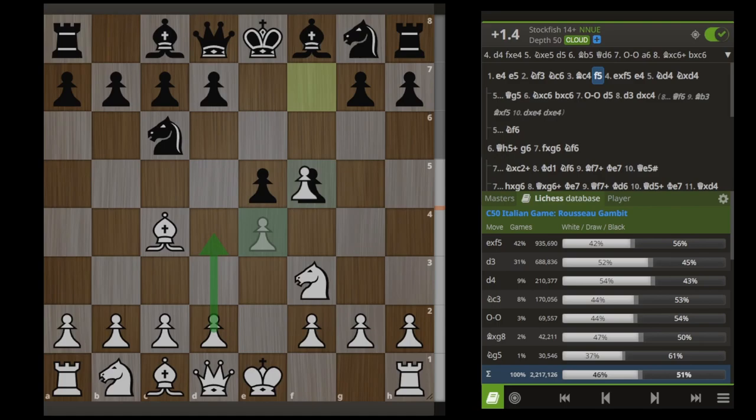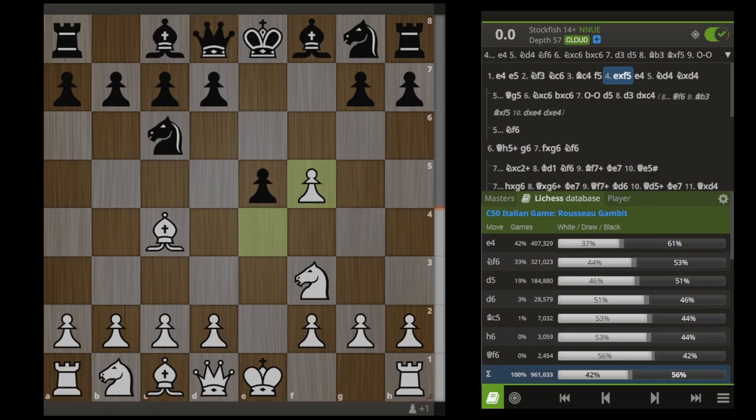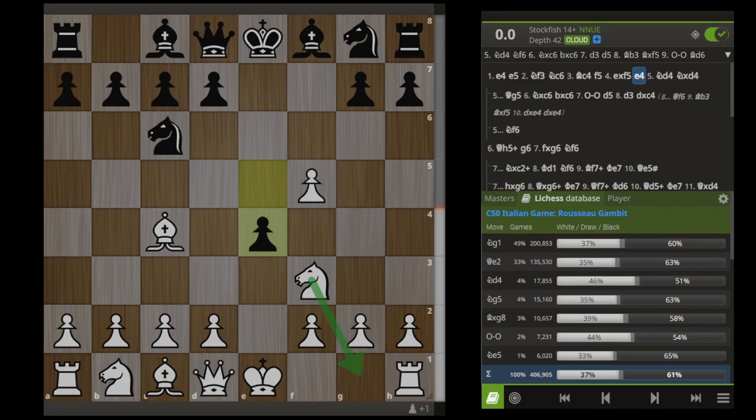We are going to give Black exactly what they want by taking this F pawn. Black's top move here is pushing the pawn to E4 — just look how well that scores for Black: 61% of the time Black is winning there. So after Black pushes their pawn to E4, most White players are moving their knight back to G1 and absolutely getting decimated.